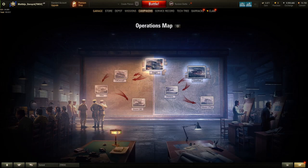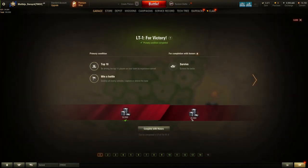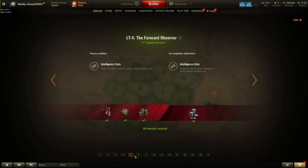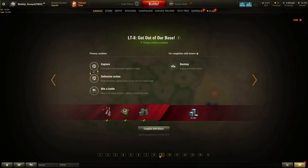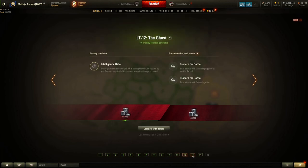Tip 9: don't forget the campaign missions — they provide easy credits, though you won't rush through them quickly. Boosts of 75,000 or even 100,000 credits make them well worth it, and large med kits and repair kits earned can also be sold. The light tank campaign missions reward up to 1 million credits in total, so keep an eye out and try to complete them with a tank that isn't too expensive to run.